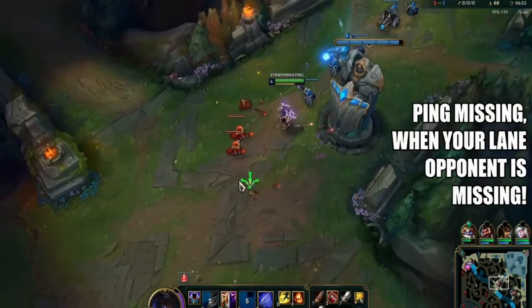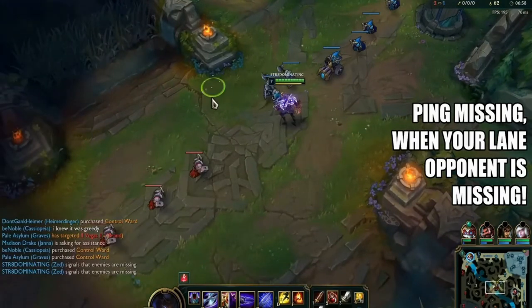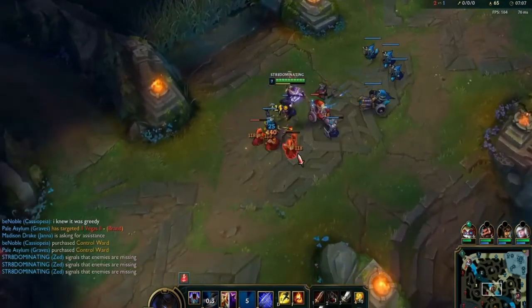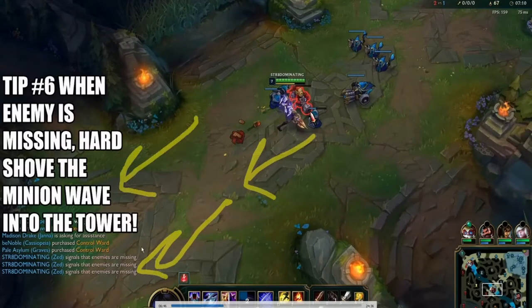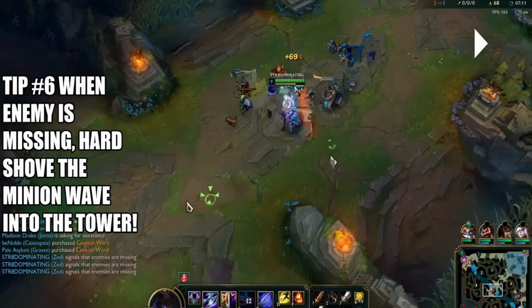Volibear has pushed his lane into tower, I know he's missing so I start pinging missing — that lets everyone on the map know. I should also be pinging bot lane to back up because he could be heading there. And right there Volibear shows on the map going to gank bot. I make the decision to hard shove the wave into his tower — this denies him CS, chips the tower, and we gain XP and gold.